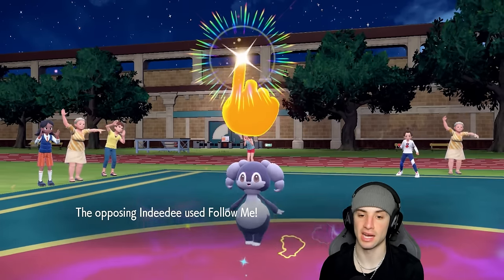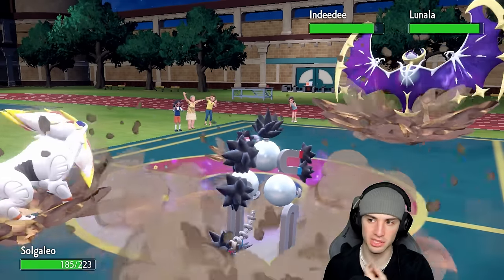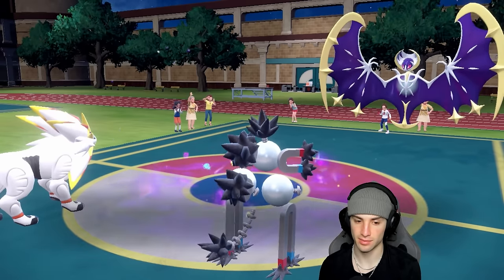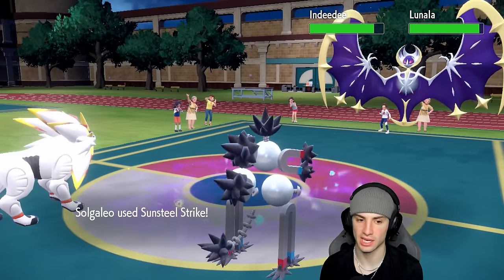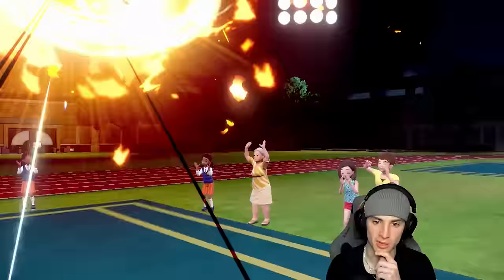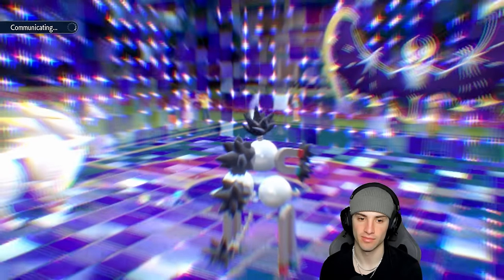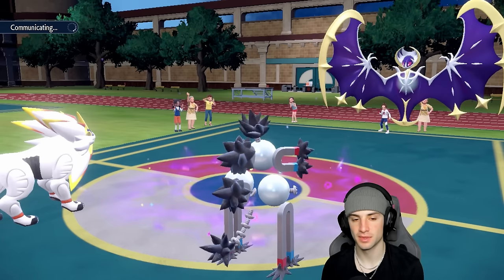Lunala looks like it's flying but it's not, it's just gonna end up going for Follow Me which is fine. I don't mind that too much unless Lunala pops Trick Room. We're gonna pop Weakness Policy right here, we are getting it! The speed's gonna drop on the Lunala — hoping Lunala's attacking us with like a Meteor Beam. Sunsteel Strike is gonna fly with Weakness Policy popped, should probably just dump on Indeedee. Solgaleo off to a hot start. Lunala does have Trick Room — there's my answer. Smart call going Trick Room on the Lunala.